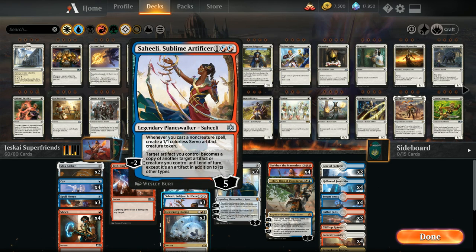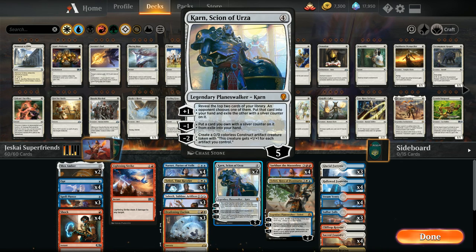We also have three copies of Saheeli, which can generate 1-1 artifact tokens whenever we cast a non-creature spell. The minus two ability can turn one of our artifacts into another creature we control, which can also be relevant if we control a dragon token or maybe Karn Scion of Urza's Construct token.